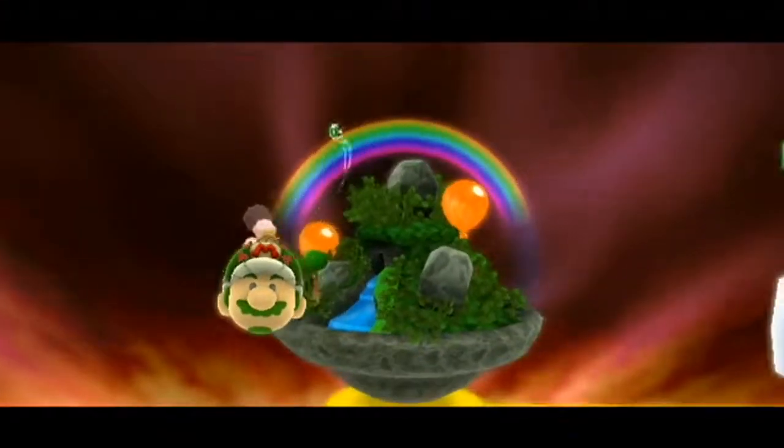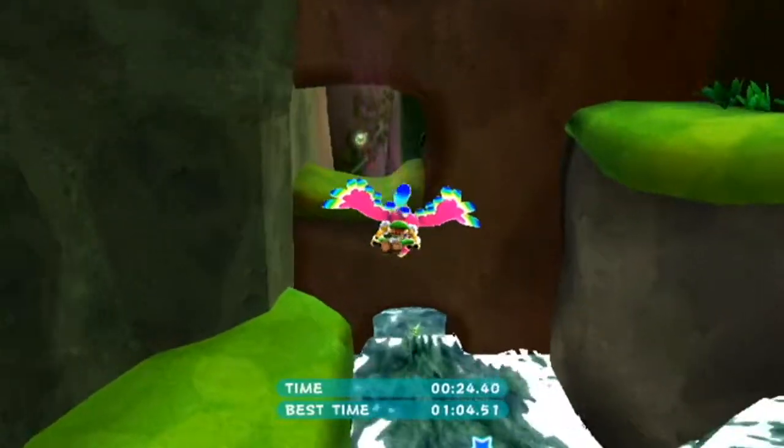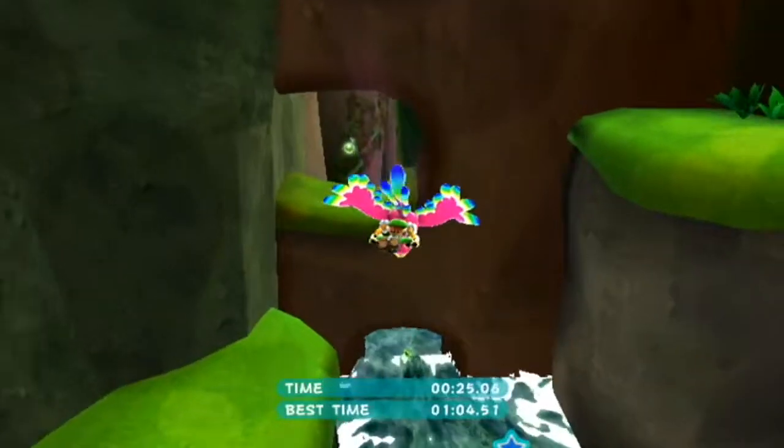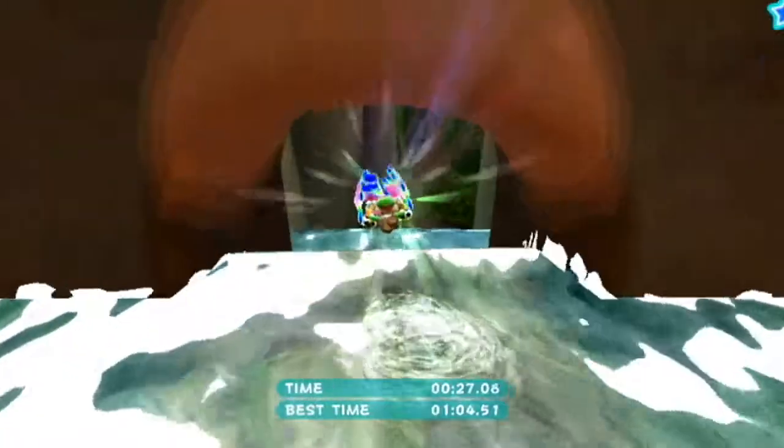Now to the Wild Glide Galaxy. Star number one. Make your way to this section, go to the bottom path, and collect the green star.